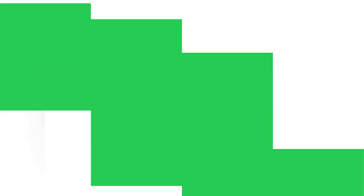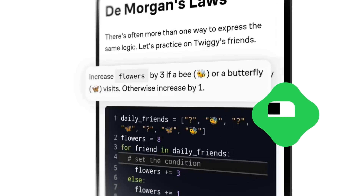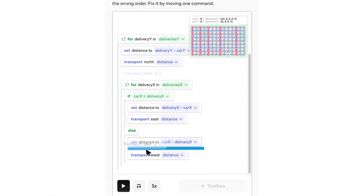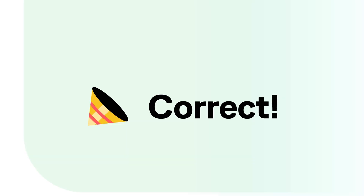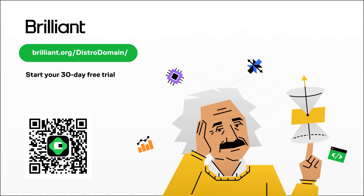To truly understand how atomic distros like Bazzite and Fedora actually work, I had to learn core concepts from programming and computer science. A fantastic resource that helped me grasp these ideas is this video's sponsor, Brilliant. Brilliant is the best way to learn math and computer science interactively — thousands of lessons from foundational and advanced math to programming, AI, data science, neural networks, and more. Understanding how graphics drivers are compiled and loaded into the Linux kernel became incredibly clear thanks to Brilliant's courses. It has bite-sized courses on any device and builds critical thinking through problem solving, not just memorization. Try 30 days for free and get 20% off an annual plan with the link in the description or scan the QR code on screen.